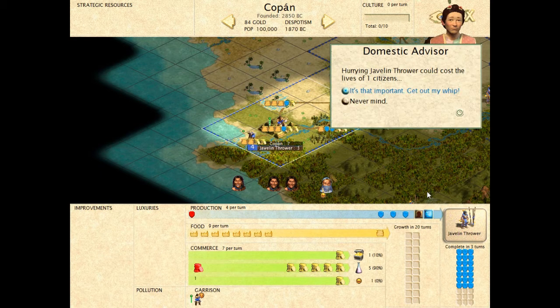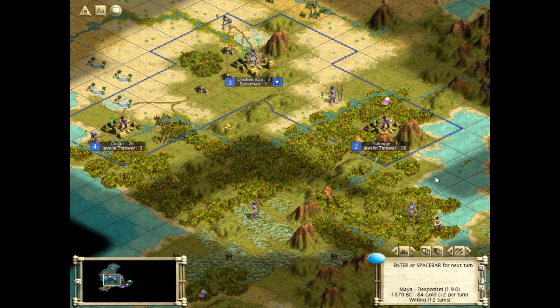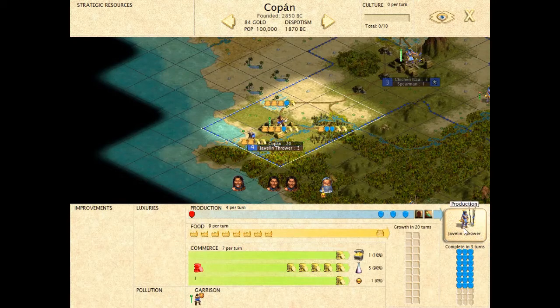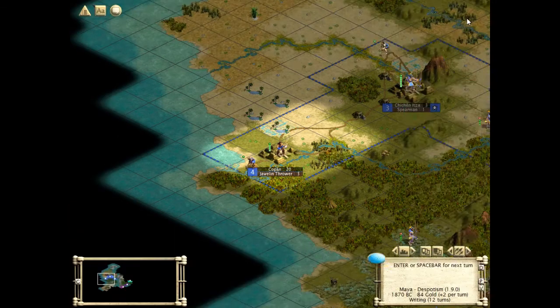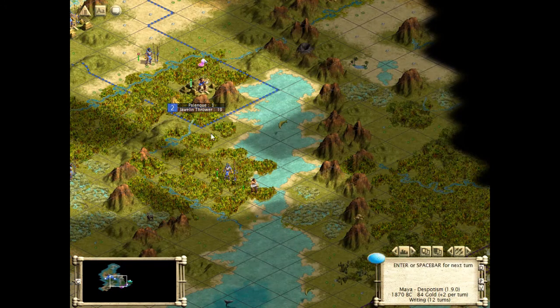Should we hurry production? It's that important — get out the whip! It's a matter of saving three turns. Nah. If we do that it's going to grow in less than twenty turns. We're going to need three turns to build that one, and more turns for the next javelin thrower. I don't think we're going to do that — just keep them there. We're going to queue a settler. This town has enough food to produce settlers rather quickly, and it'll have to. Palenki will probably rush the javelin thrower.